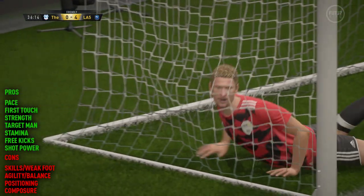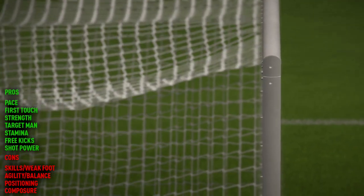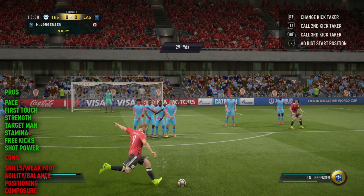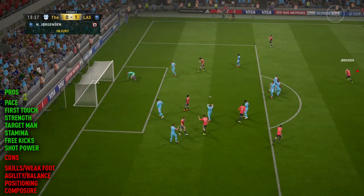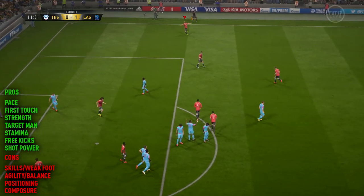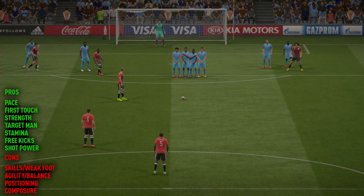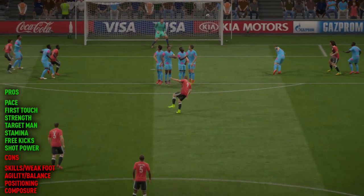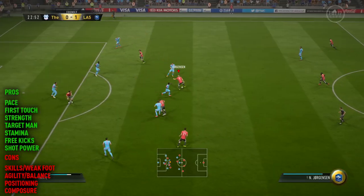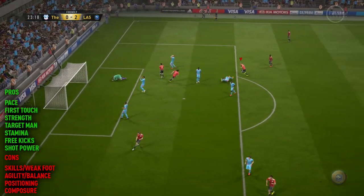He's a perfect target man because he is so tall and he does possess an awful lot of strength — literally 99 strength in-game, which is perfect. And what you wouldn't expect for someone who's a strong target man is to have such a fantastic free kick. You'll see the one I just netted right there was just a real banger — a power free kick with a lot of curve into the top corner. Doesn't get much better than that. You can really do them all day long with Nikolaj Jørgensen.